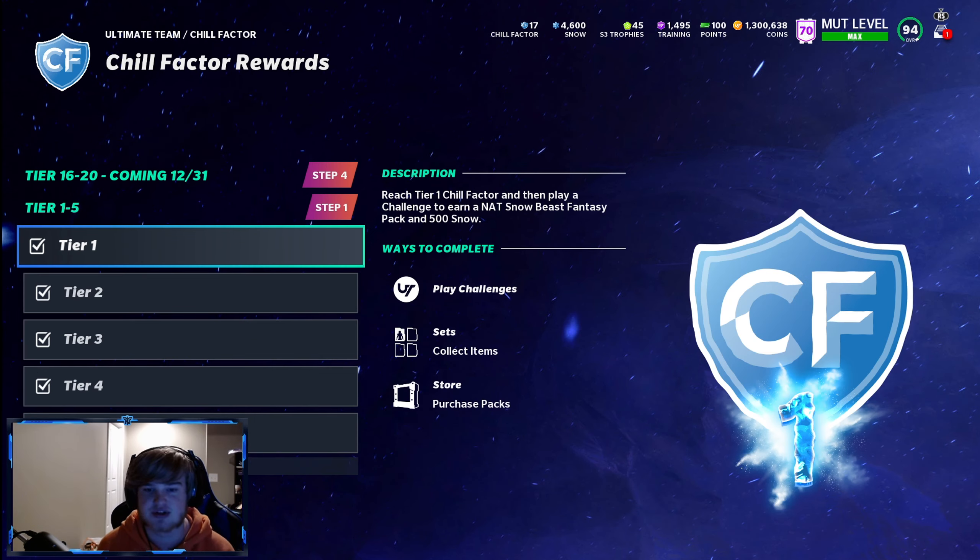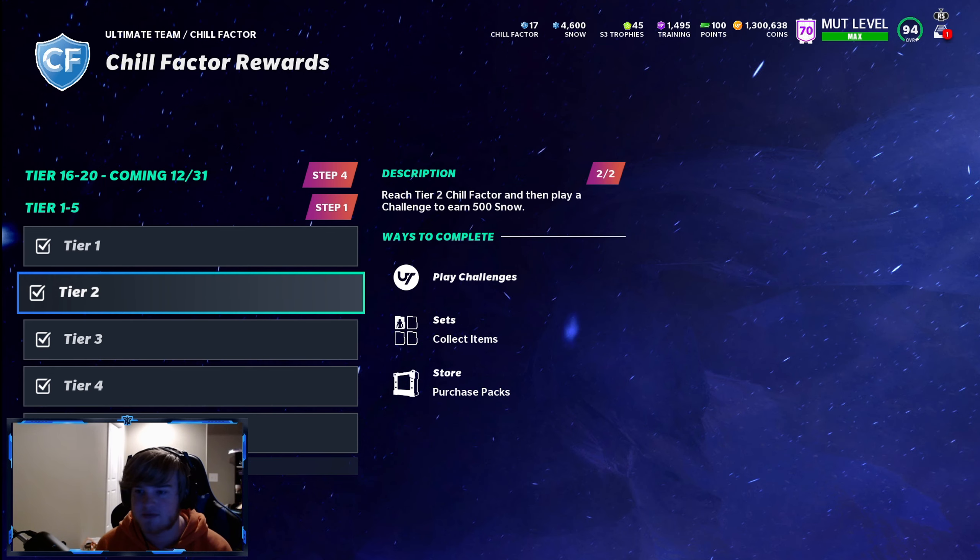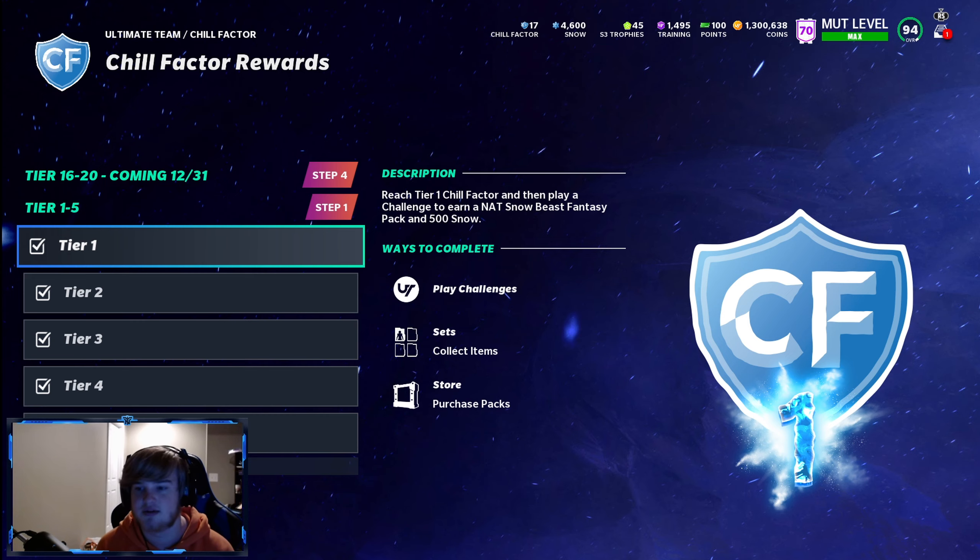Tier one gives you a NAT Snow Beast fantasy pack. NAT means non-auctionable and non-tradable — cards from solo challenges stay on your team for a while. You want to pick the one that benefits you the longest. Your options are Lattimore, Kelce, Lamar, or Eddie Jackson.